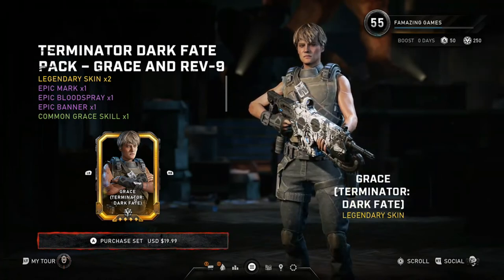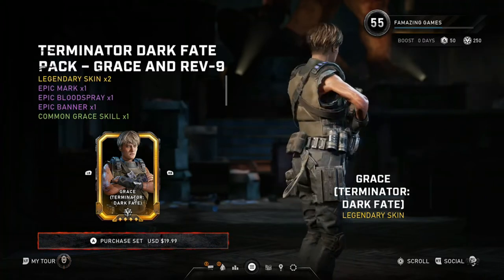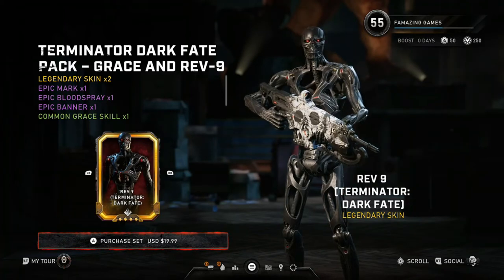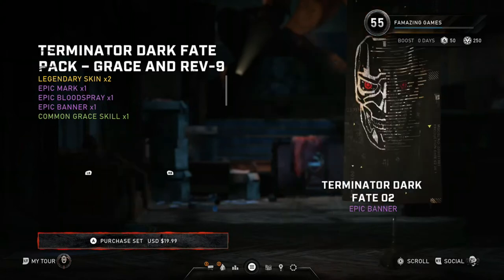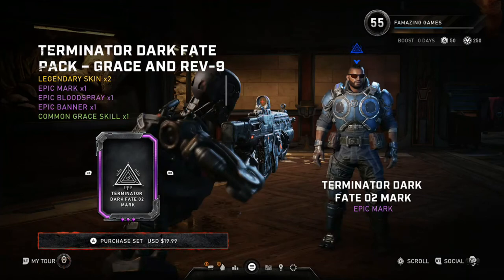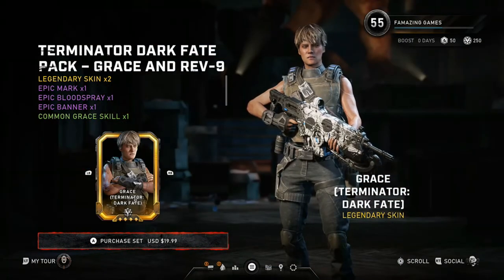So this is the new pack that just got released — Grace and Rev 9 are in this pack. Grace is her own special character, meaning she's playable in Escape and Horde with her own special abilities. But Rev 9 is just a T-800 skin, which means you'd go to T-800 and switch between skins. Everything else — like the banner, the enemy-spotting mark, and the blood spray on the floor — is just cosmetic. Let me know in the comments which one you'd prefer to buy and which one is better.